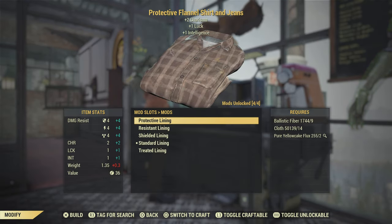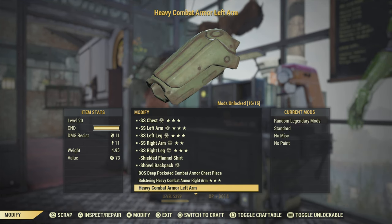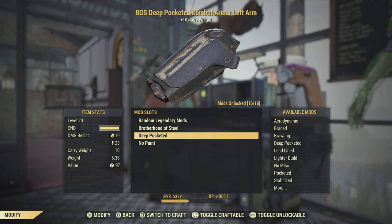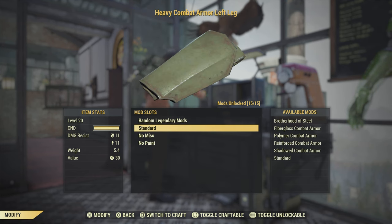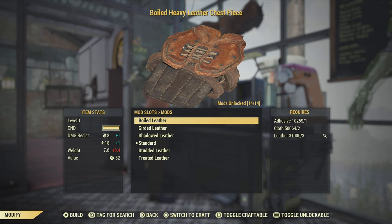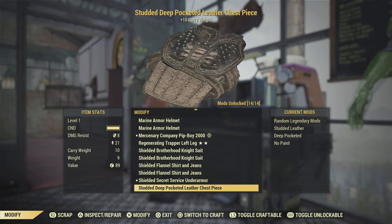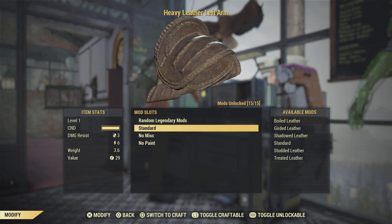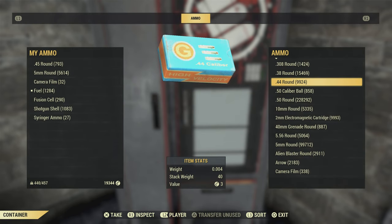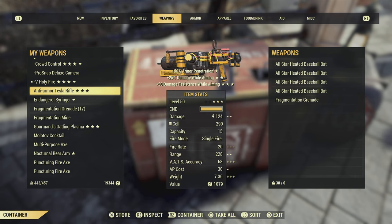A flannel shirt and jeans with the shielded lining is very good to help with ranking up. For armor, I usually do a level 20 to 50 heavy combat armor with the Brotherhood of Steel mod and deep pocketed on it. An ultralight build would also be good for AP. You need carry weight and more AP as a beginner, so either of those would work. I'd also throw in a level one heavy leather armor, all studded, with either ultralight build or deep pocketed — whichever your preference. It's a very good set of armor for a beginner player and completely overpowered. Don't forget to throw ammo in there when you put weapons in the box.